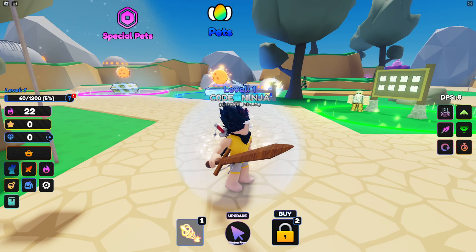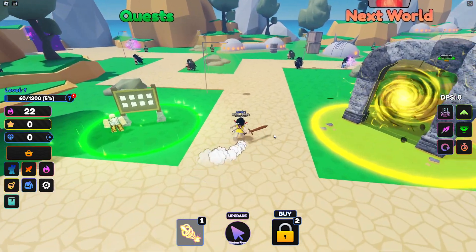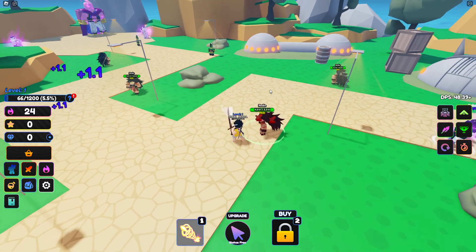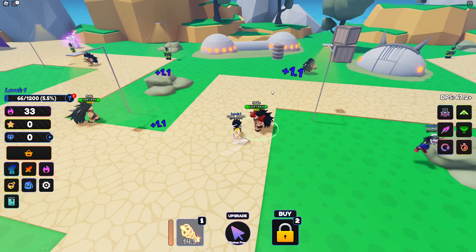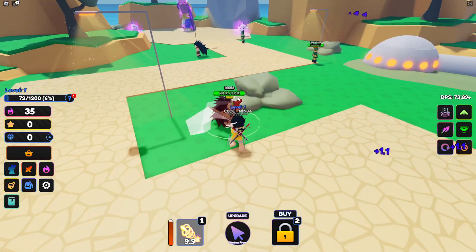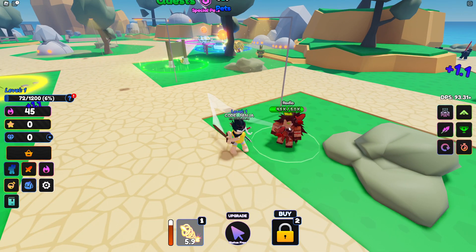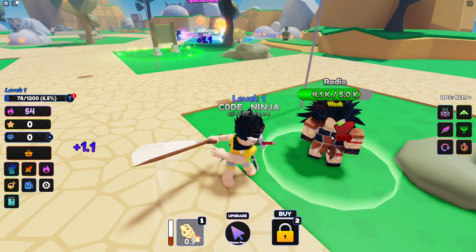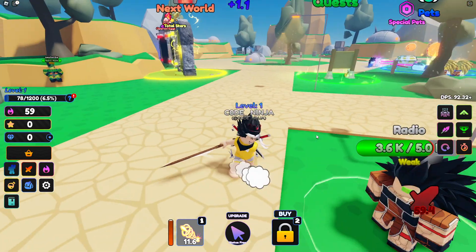We are playing Anime Lost Simulator, which just got a bunch of new working codes. It's a pretty new and unique game — basically a clicking game where you click a lot and use abilities. I have an ability and I'm doing 40 damage, which is pretty good.